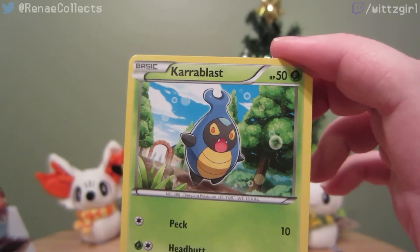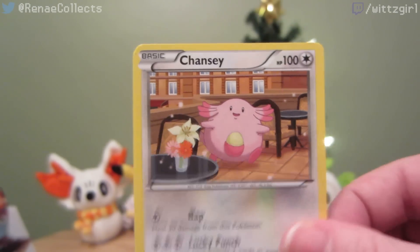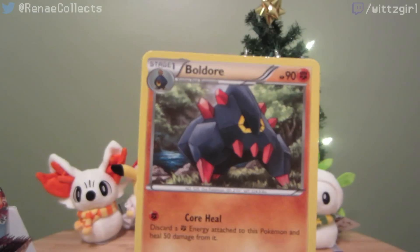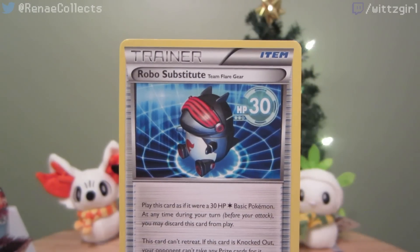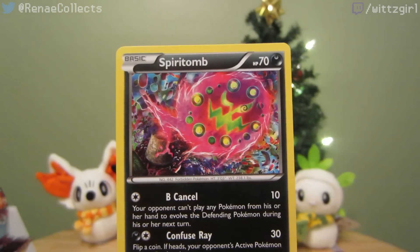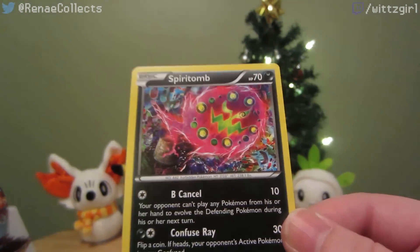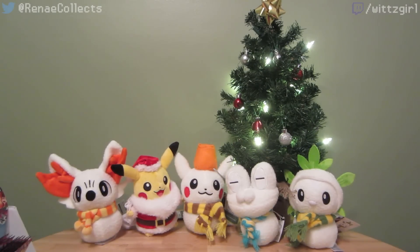Karrablast, Skarmory, Pumpkaboo, Chansey, Munna, Boulder, VS Seeker, Robo Substitute, reverse Helioptile, and nice — rare Spiritomb. Also a really colorful card, very good looking. It's kind of cool too because it has such a bright picture and then the black background on the card because it's Dark type. I like the contrast, it looks good.